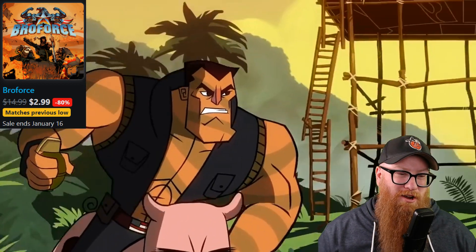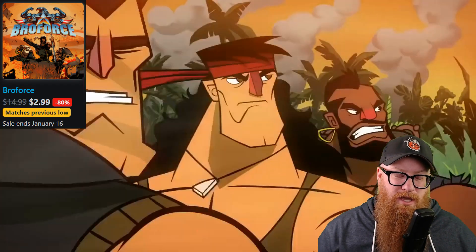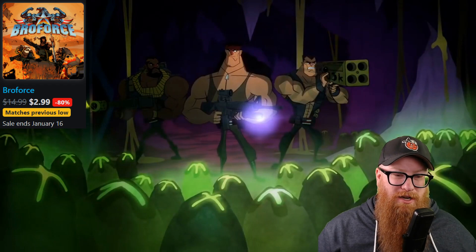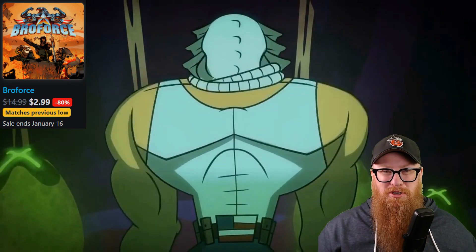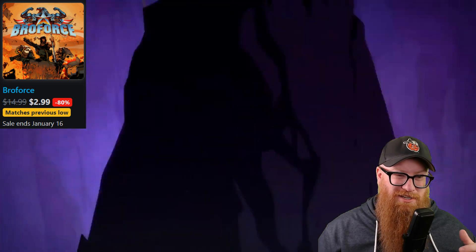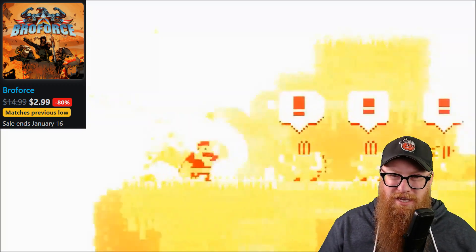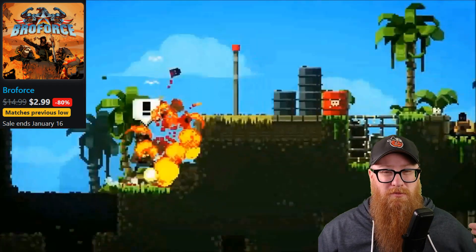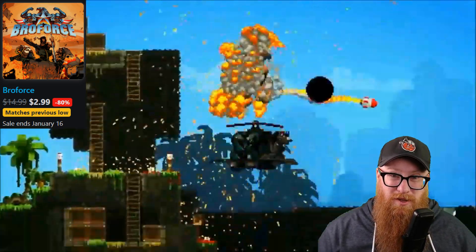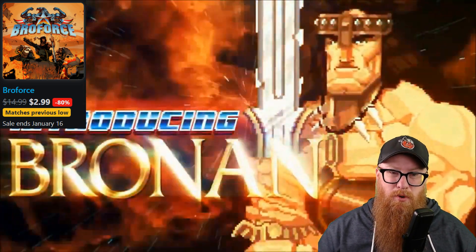Broforce — everybody loves Broforce. If you haven't tried it already, I guarantee it's going to be one of your future favorite games. 80% off for only $2.99. This is an absolutely balls-to-the-wall, crazy 2D action run and gun game. The big gimmick is that you're constantly getting new bros — copyright-safe versions of famous movie characters like Rambo, Terminator, or Walker Texas Ranger — just filling you up with more hilarious characters. It's all pixelated but super violent and really humorous. It comes from Devolver Digital, and I believe it has some free DLC coming soon, so it's a good value. It's a game that's still being supported — definitely check out Broforce.